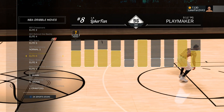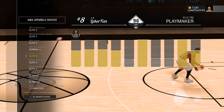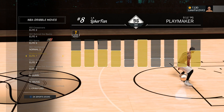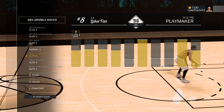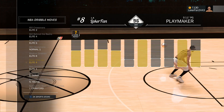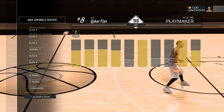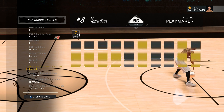I like elite 7 because you can do a speed boost out of it, but you can also do a speed boost out of elite 6 — just in a different direction. Basic size ups elite 4 — this adjusts how you do your crossovers and stuff, so you're definitely going to want to put that on. Hesitation inside out is elite 1.